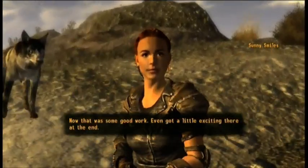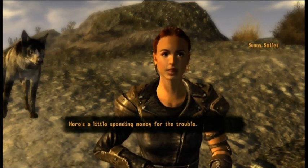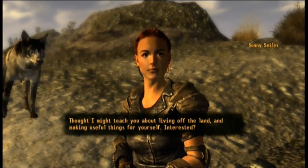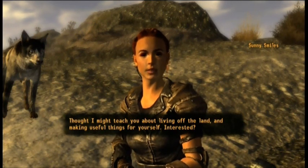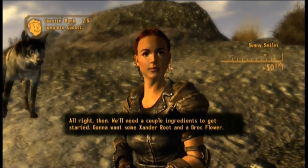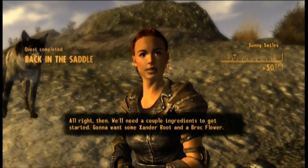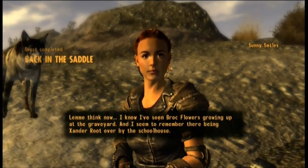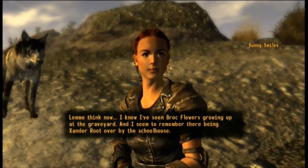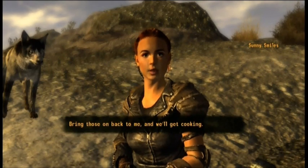Sunny: 'That was some good work, even got a little exciting there at the end. Here's a little spending money for the trouble. One more thing I wanted to show you — thought I might teach you about living off the land and making useful things for yourself. We'll need a couple of ingredients: some Xander root and a Broc flower. I know I've seen Broc flowers growing up at the graveyard, and there's Xander root over by the schoolhouse. Bring those back to me and we'll get cooking.'